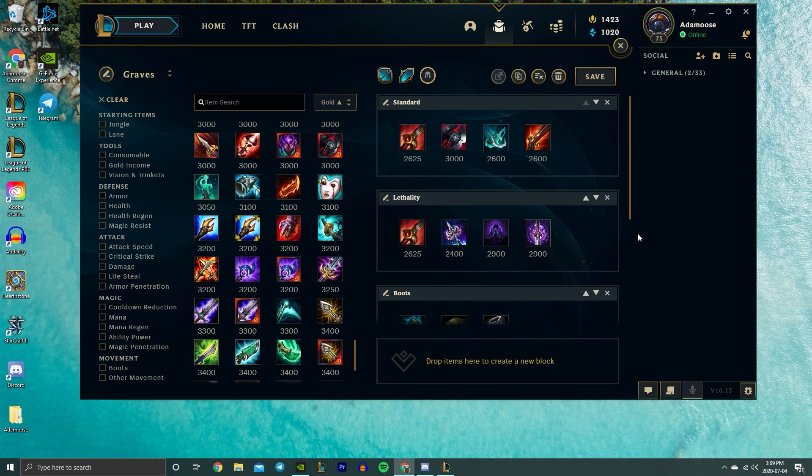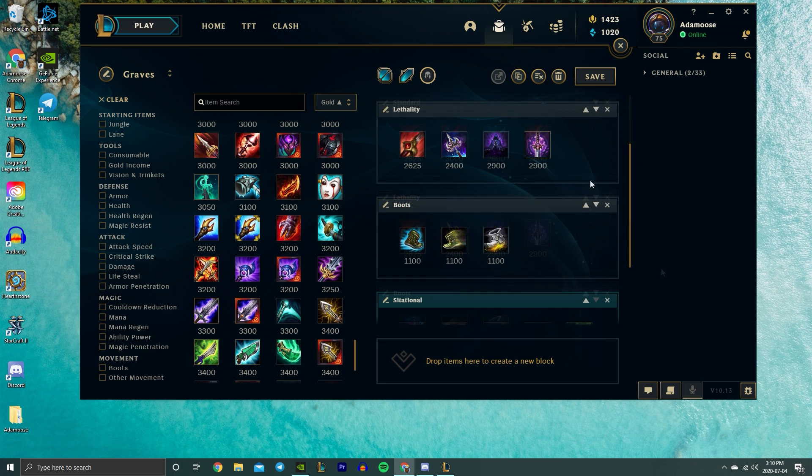For lethality Graves, I've been adding a lethality item after Warrior if I get a lead or I'm against a really squishy team comp. Umbral Glaive is an insanely efficient choice — it only costs 2400 gold and gives you a passive ward clear. Edge of Night is a really good choice versus champs like Zoe, Nidalee, or Blitzcrank. Ghostblade is also really good if you need some movement speed. For boots, I pretty much always go Mercs if I'm against a bunch of CC and Ninja Tabi if they have a lot of AD or auto-attack-based champions — about 90% of the time I go those. Berserker Greaves are good if you are the only damage dealer on your team.